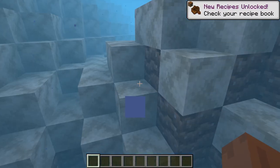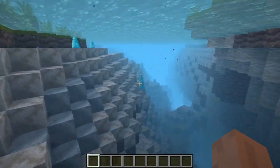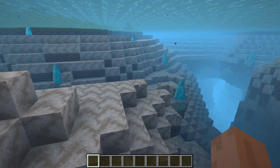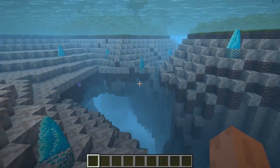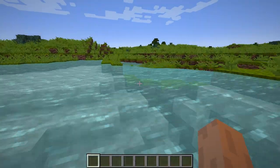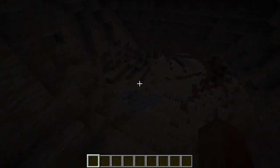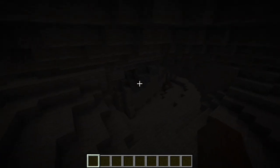Going in-game, I quickly tested to see if clay was generating in the water and making sure it generates in lakes too. I cut out the first test but on the second test there was a bunch of clay generating in the water, which is perfect. So not only can you find it in water, but you can find it in soil and laying around in caves as well.